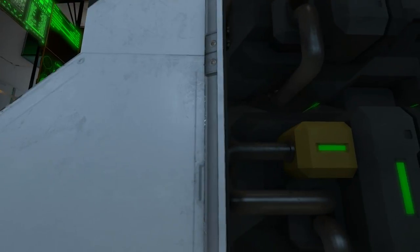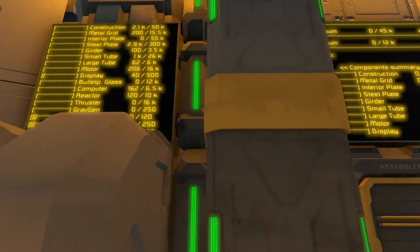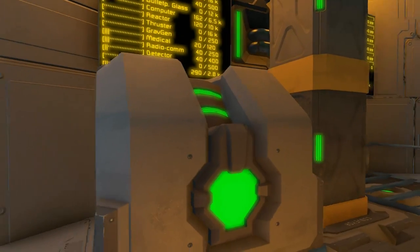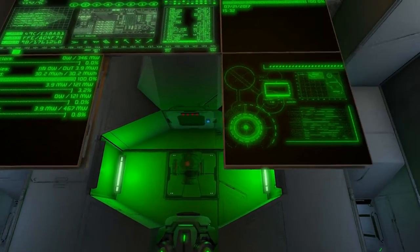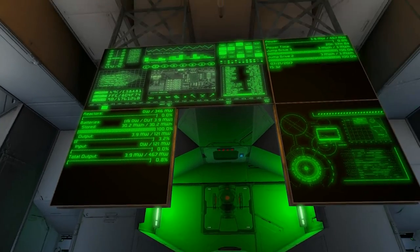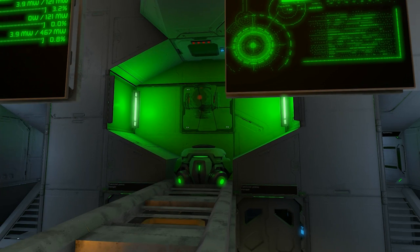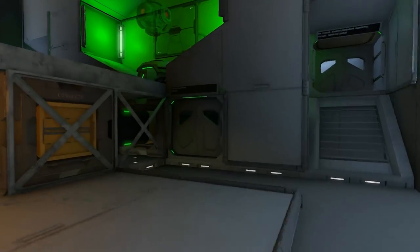This must be some kind of production area because there are efficiency upgrade modules for refineries and assemblers. This is the inventory readout, and that says assembler. There's a remote block - suspicious. There's green LCD stuff plus textures and a green projector thing of a reactor, which is cool. I'm wondering if that's supposed to project whether the reactor is on or off. That's pretty cool one way or another.